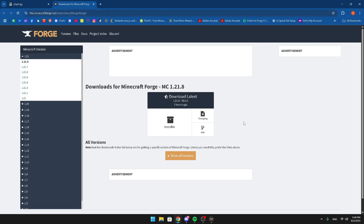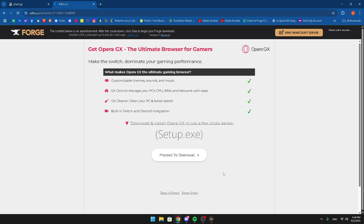Choose the Minecraft Forge version you want to play on — that's the version the server will be hosted at. I'm going to choose 1.21 — the latest one — and click install. Don't click on anything else up there because those are ads. Just click skip and it'll start installing.